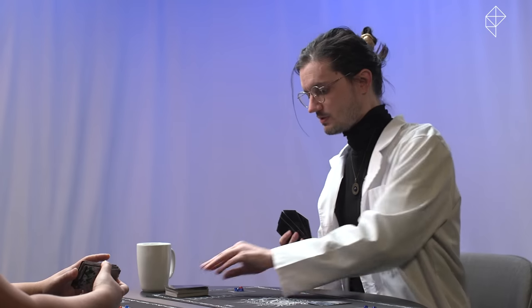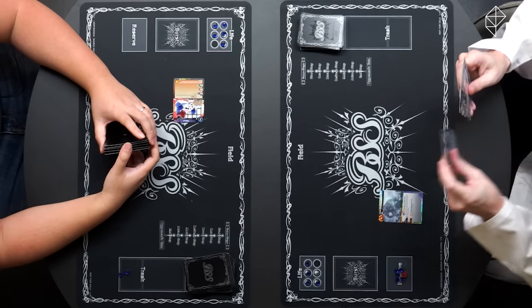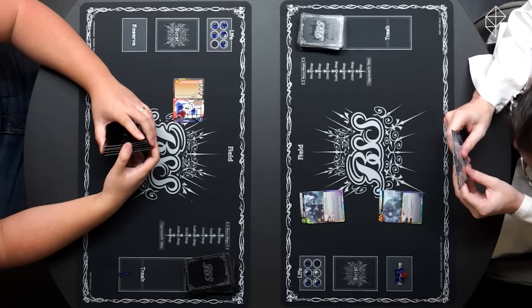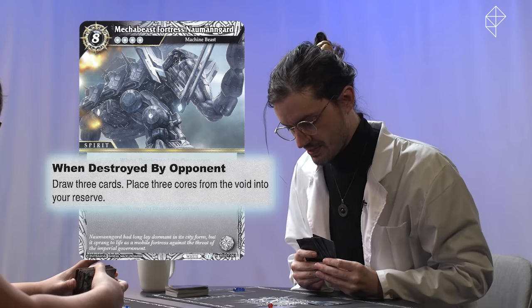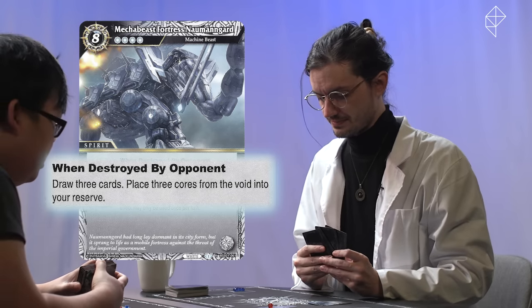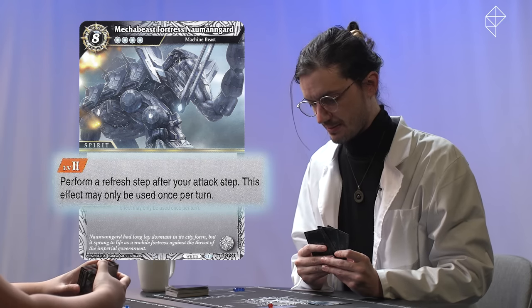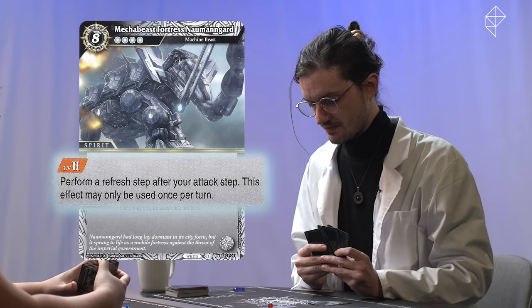Start step, core step, draw step, refresh step. Main step. For the cost of five cores, I play Mecha Beast Fortress Namungard. Draw three cards, place three cores from the void into your reserve when destroyed. If I reach level two, perform a refresh step after your attack step — this effect may only be used once per turn. And I yield my turn.